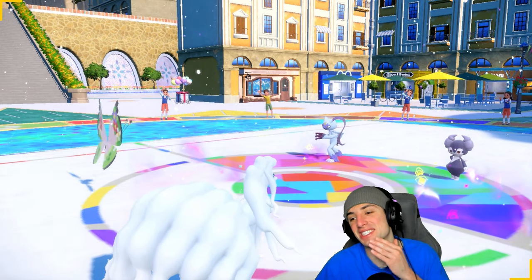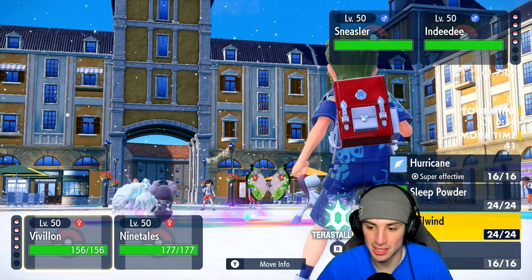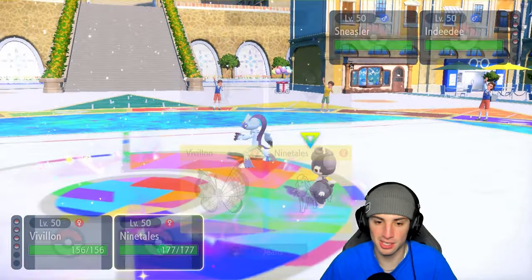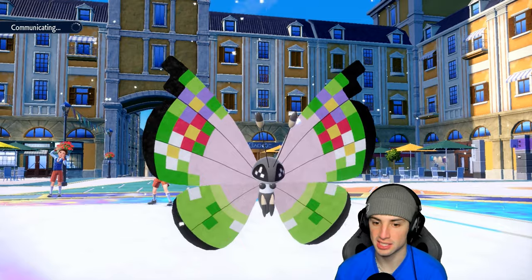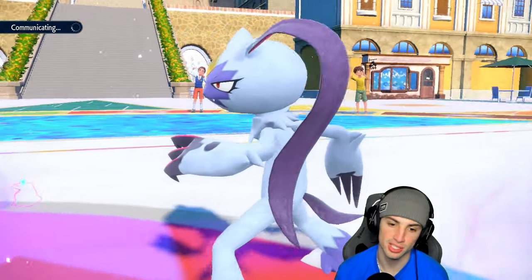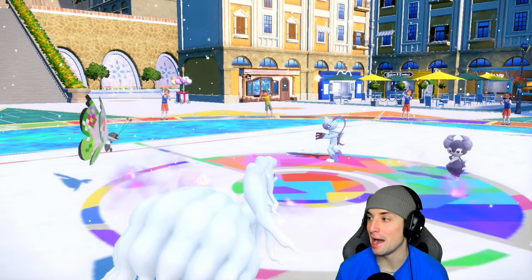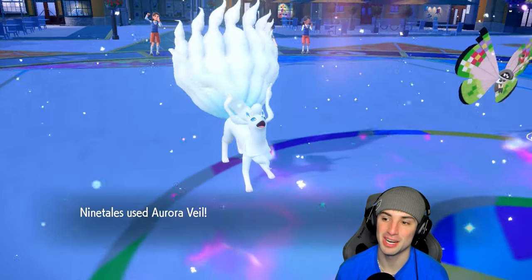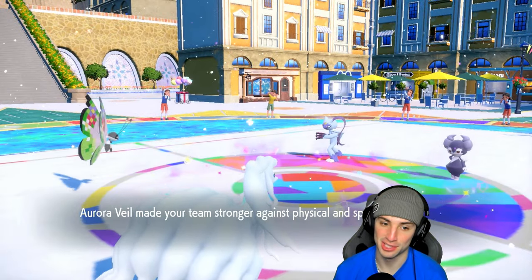They go into Sneasler and Indeedee. At this point I could just set up a nice tailwind — they could go for expanding force. I'm just going to set my team up with aurora veil and tailwind, simple play call. They could have fake out ready but the terrain is up so I doubt it. Sneasler protects — thank you, that's fine for us. We don't mind that protect because we get off aurora veil and tailwind, which is huge.